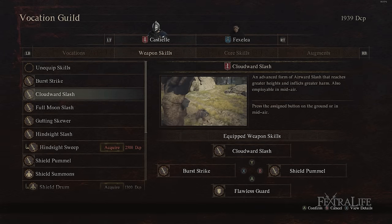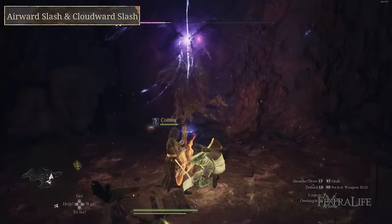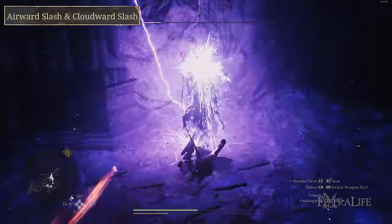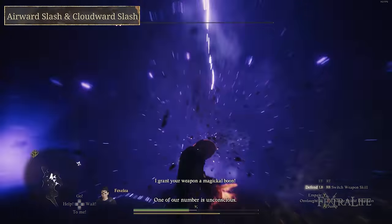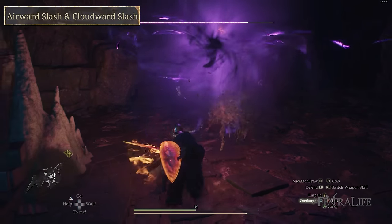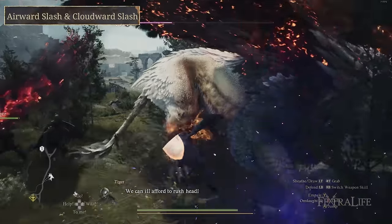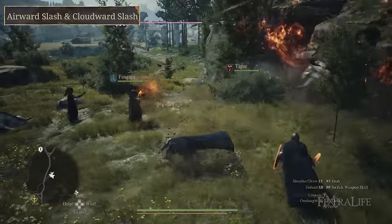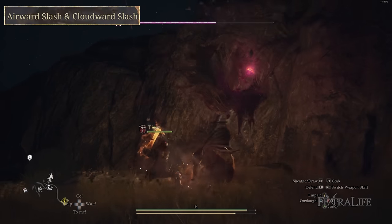Another good skill — situational depending on your party — is Airward Slash or its upgrade Cloudward Slash. It doesn't do a ton of damage, but it's useful against aerial enemies like harpies where you otherwise can't easily hit them. As a tank, you'd just be waiting around for flying enemies to land, so this lets you contribute offensively. It also lets you reach the heads of large enemies like cyclops or minotaurs without climbing up on them, getting extra damage from their weak spots.